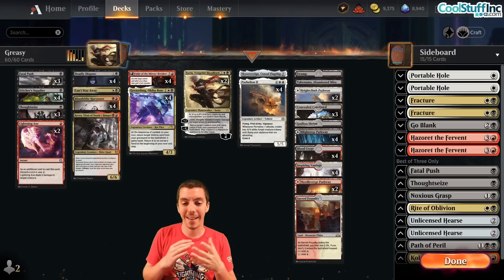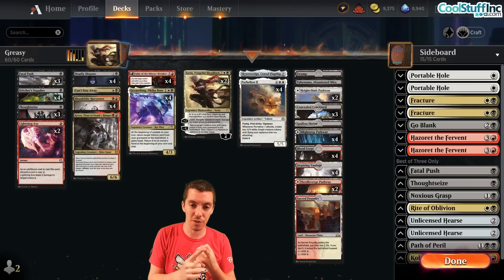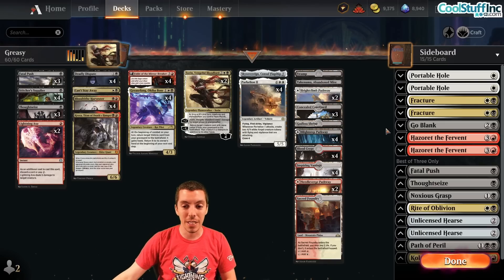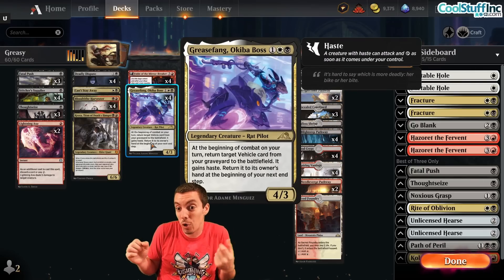We're starting with the kind of level zero, this is the deck. They banned Winona Joint Air Forces. They banned Expressive Iterations. They didn't ban Grease Fang Okiba Boss. Is that a mistake? Is that not a mistake? We're going to find out.